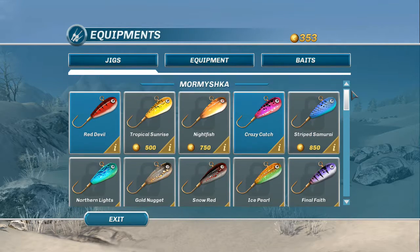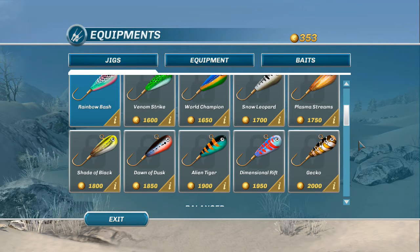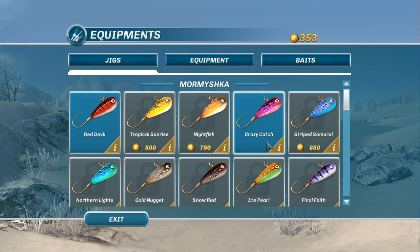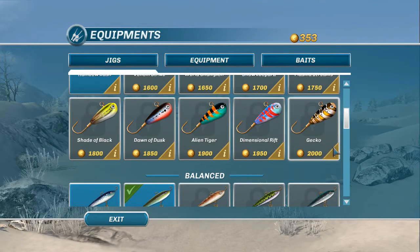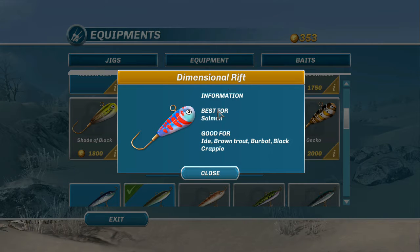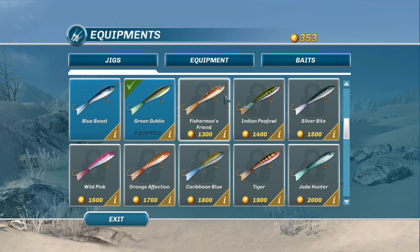In our more traditional baits — the mormishkas and balanced jigs — they've put in jigs aimed very specifically toward certain species. For instance, the classic Crazy Catch is best for roach, bream, and perch. But at the top end, the Dimensional Rift is good for salmon, the Gecko is for brook trout, and Dawn of Dusk is for pike — one I've definitely got on my list.